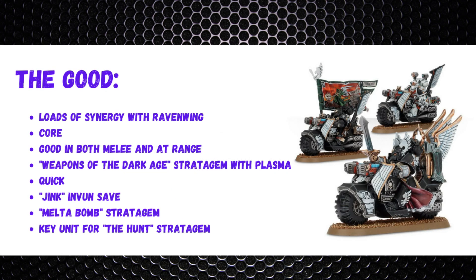For the summary — the good: loads of synergy with Ravenwing, especially as a Core unit. They're good in both melee and at range, particularly with plasma talons. The Weapons from the Dark Age stratagem is a big deal, turning supercharged damage into 3. They're very quick on bikes, can advance and still fire on turn one, and the Jink gives an invulnerable save upgradeable to a 4+ when advancing. The Melter Bomb is a bonus ability, and they're a key unit for the Hunt stratagem to get that pre-game movement into range.